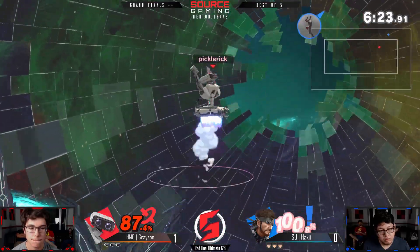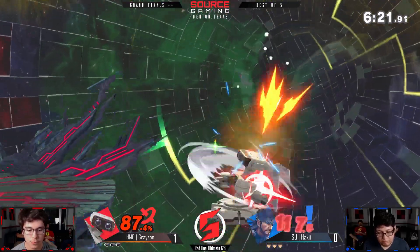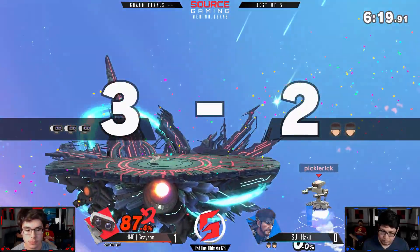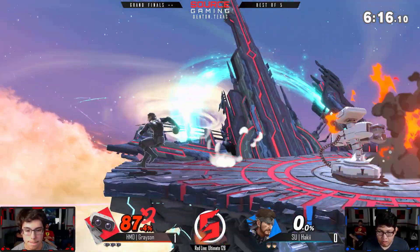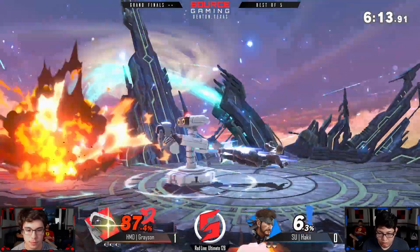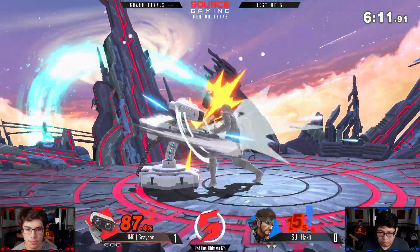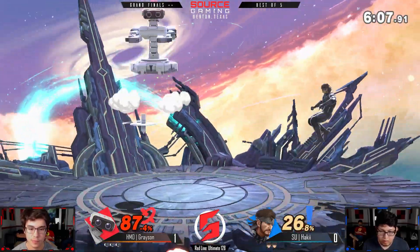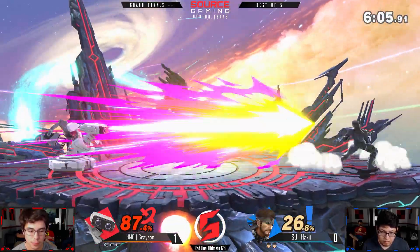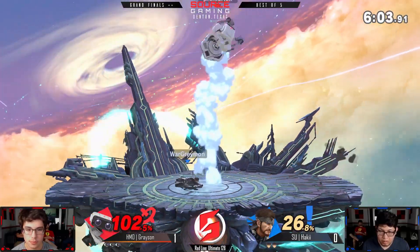I like to think of grenades in this game as like a better Luigi nair — it just breaks any combo. It comes out frame one, and if you hit that grenade while comboing and your combo is not perfect — nice catch going back to the ledge! That was incredible. Grayson is playing out of his mind in this set.